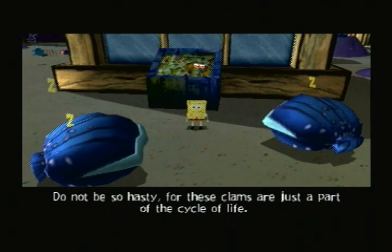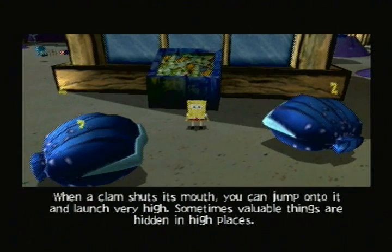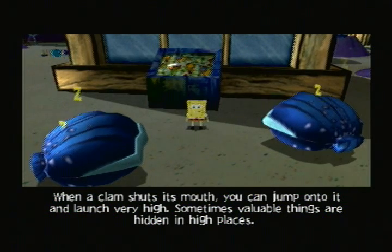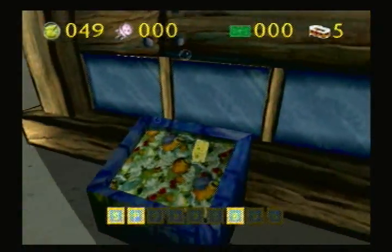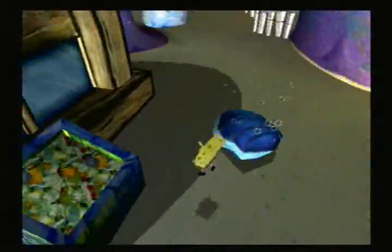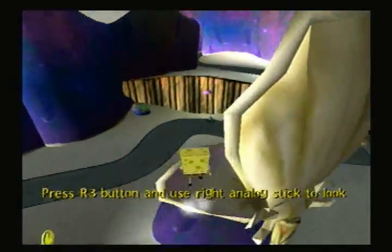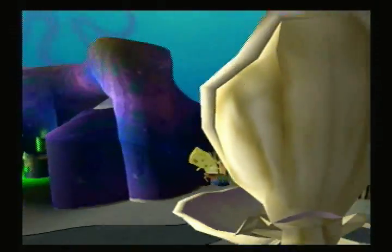'Do not be so hasty, for these clams are just a part of this cycle of life. When a clam shuts its mouth, you can jump onto it and launch very high. Sometimes, valuable things are hidden in high places.' My voice will always be creepy. Yeah, I'm wearing trash pants. Do these things eat me if I touch them? But yeah, you can bounce using clams. There's also a crab sign that's a normal clam color instead of pink — I don't know why, since it's supposed to be pink on the show.